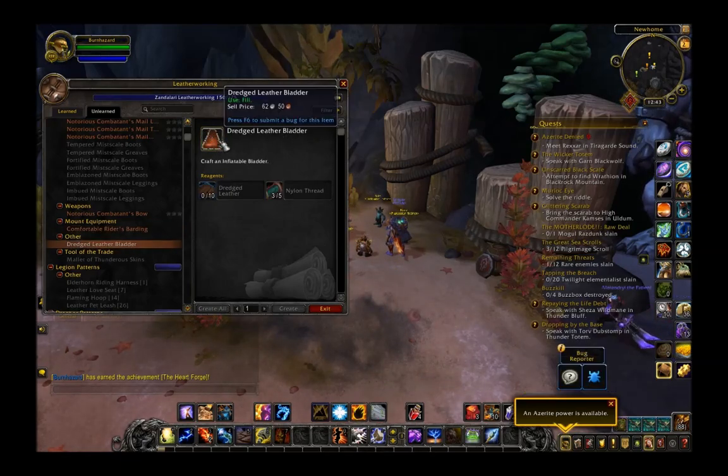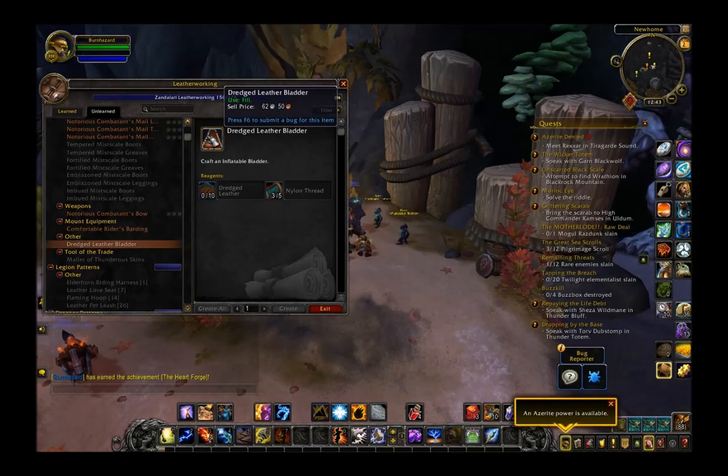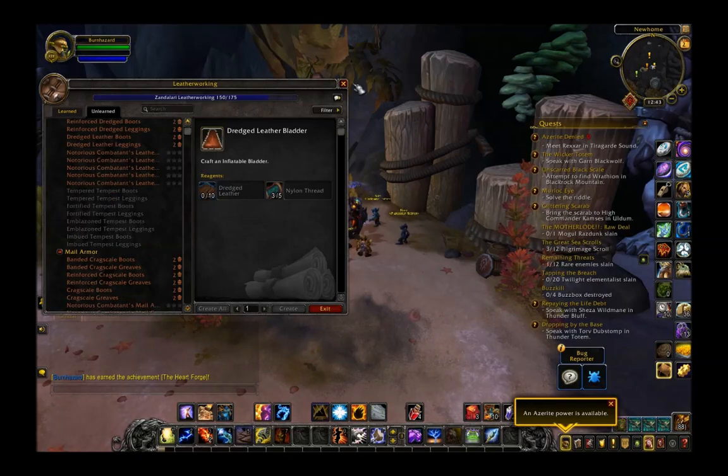And here's that dredged leather bladder — looks like it's just going to take some leather and thread. Not entirely sure what all that's used for other than the blacksmithing thing, but maybe that's all it's used for. So that's leatherworking.